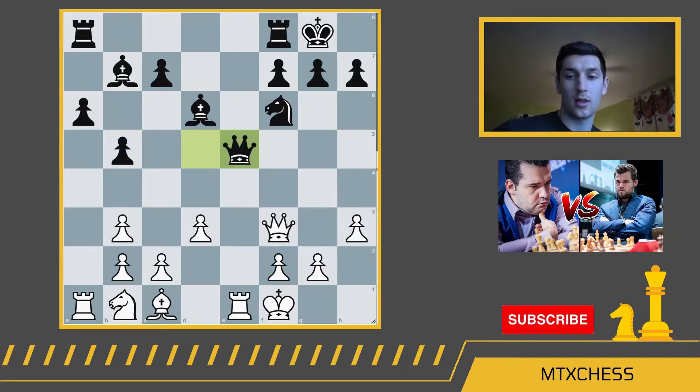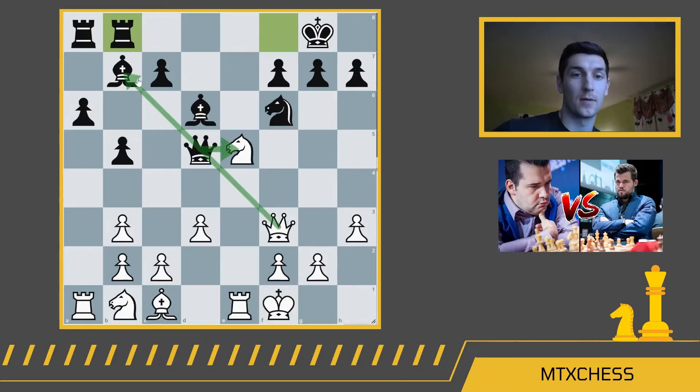To avoid that scenario, Magnus played rook b8. Now after the queen takes the knight, queen b7 is not an option because they would just lose the queen. So a lot of moves — bishop d6, king f1, rook b8 — that seem a little random, but they all have to do with the possibility of exchanging queens in the center.